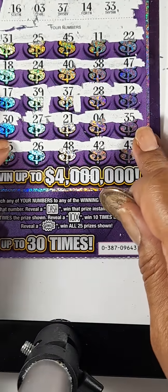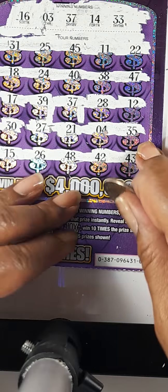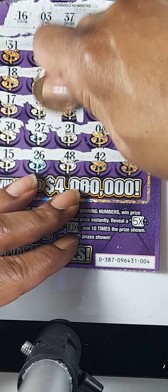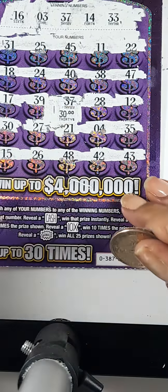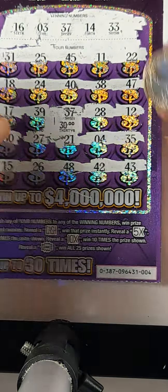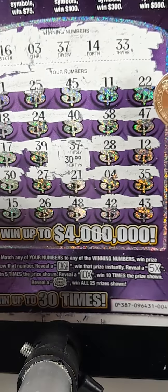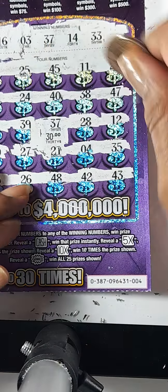So nothing in the top portion of the card. Let's go back down and see what our number 37 bought us. $30 money back — I'm not mad about it. So this is $30 money back on this particular card for number 37. That's not bad — it's money back.